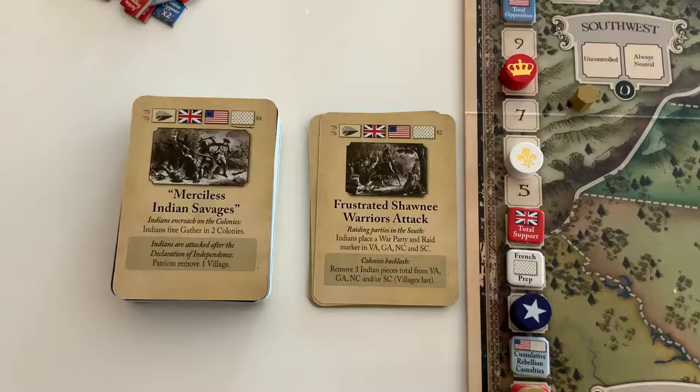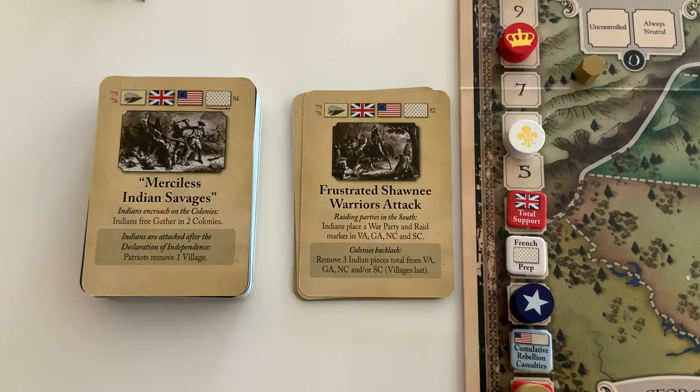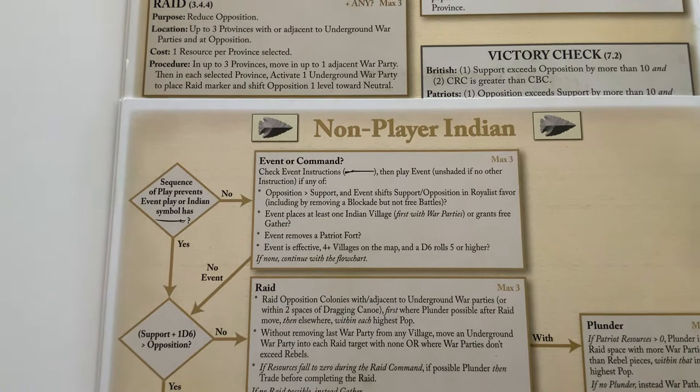The next card is Frustrated Shawnee Warriors Attack, and Indian bot is up first. The event says place a war party and raid marker in Virginia, Georgia, North Carolina, and South Carolina. But Indian bot is not interested — the answer to all the priorities is no — so they're not going to take the event.